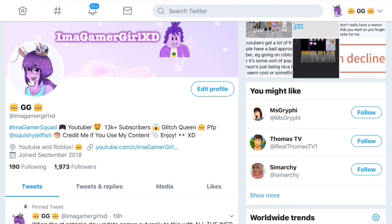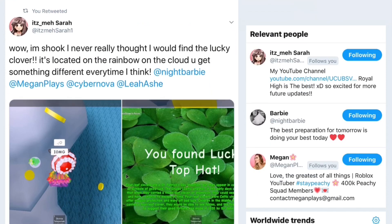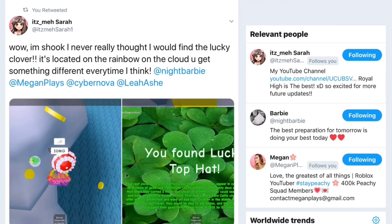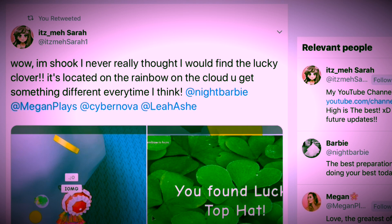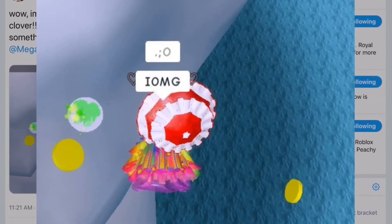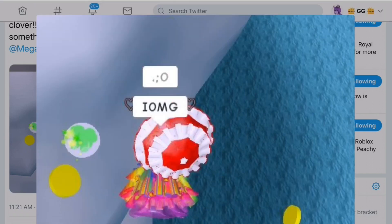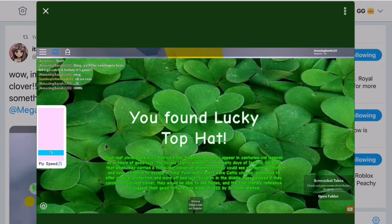I really want to show you these tweets that show more about what it's about, because I did not know this until I saw them. First we have a tweet by itsme_sarah1 and she says: 'Wow, I'm shook — I never really thought I would find the lucky clover. It's located on the rainbow in the cloud. You get something different every time.' Looking at the photos, it's like a little four-leaf clover and you can see coins as well. When she got it, it says 'You found Lucky Top Hat.'